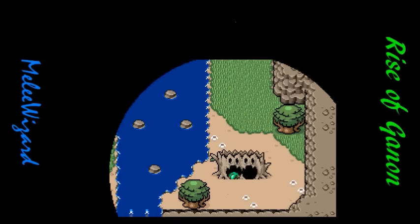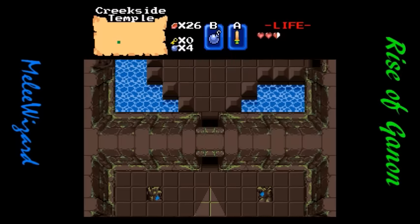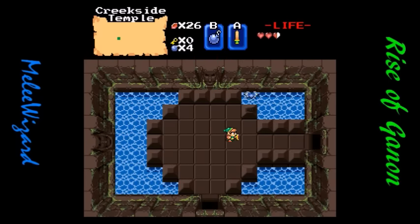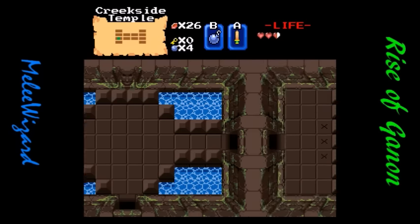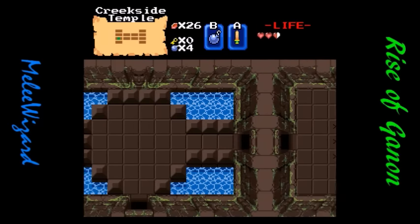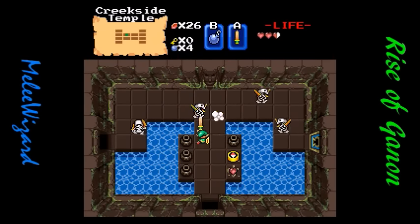If I can get bombs from these enemies, then I won't have to spend money on them. Alright. Level 1 — Creekside Temple. I'm really liking the music. This is one of those quests where you basically get a folder of MP3 files going along with it, so that's probably why it's not like MIDI stuff. I'm guessing those are boomerang triggers. Compass!